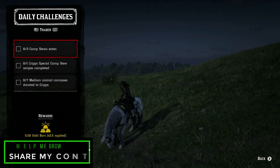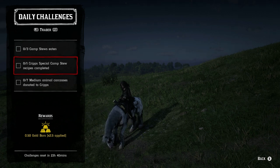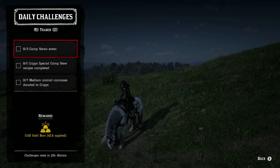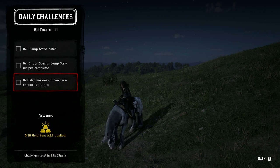For the Trader roll: three camp stews eaten — I recommend having the camp stew, so try to purchase that as soon as you can. It's useful for the camp stews eaten challenge and for creating Crypt's special stew. You can get fortified cores by doing the special stew or by adding big game. These two challenges can definitely go together today — whatever recipe it wants, just make it. You can order ingredients through the catalog or go to a general store or stable. And seven medium animal carcasses donated to Crypt's — that's basically anything on the sides of the horse: rabbits, ducks, geese, Virginia possums, raccoons, things like that.